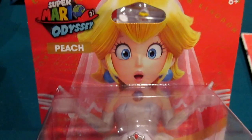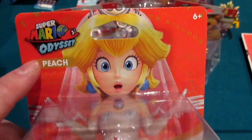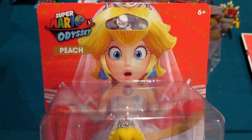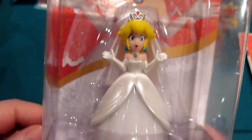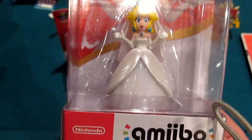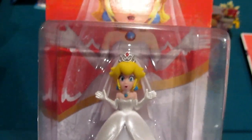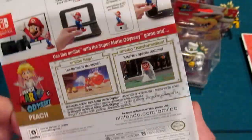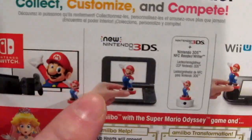So this is Peach. I guess that's like her shocked bridal face. Got the Super Mario Odyssey logo and Peach on the front. What I love about this is there is no price tag that I had to remove — that is the way they should be done. She looks really good. She actually, in my opinion, has less detail than Bowser or Mario, but she looks fan-freaking-tastic. Coming around the back we have the Switch artwork and the 3DS.